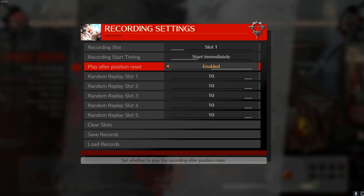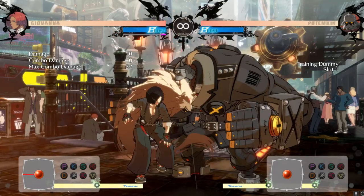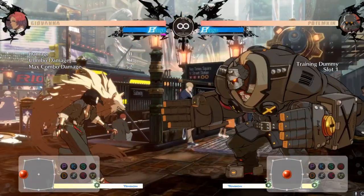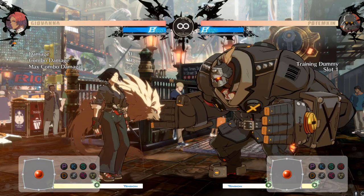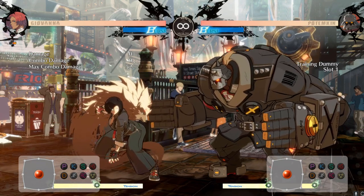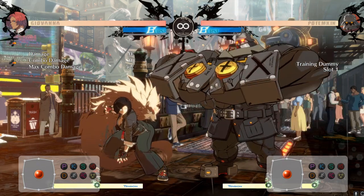Quick note about training mode: I set it to only have a record button on my hitbox, so after I record I just put play after position reset — when you reset, he'll do it immediately. You can also change it to start slightly late. The forward Mega Fist is minus 6, so check the Dustloop wiki for Strive since they have most of the frame data up. Pick your character and figure out what you can do in six frames of startup.